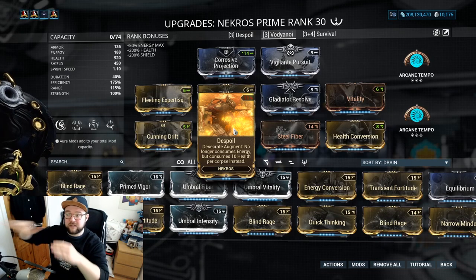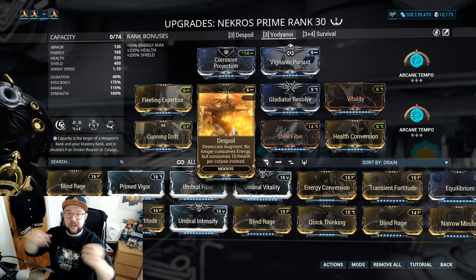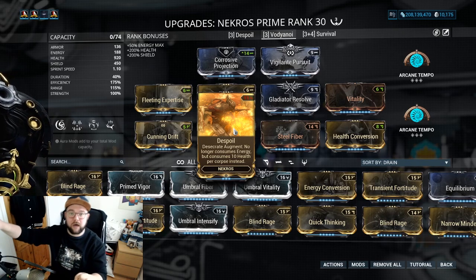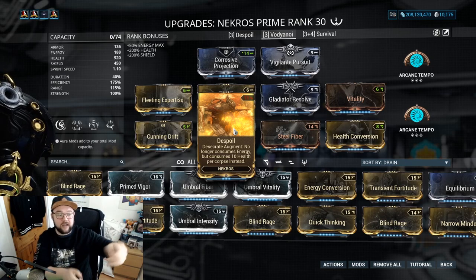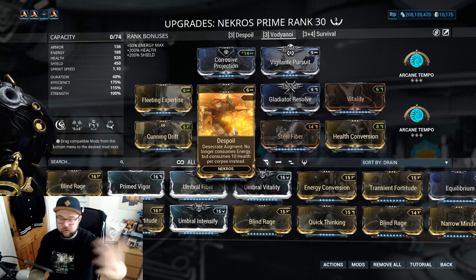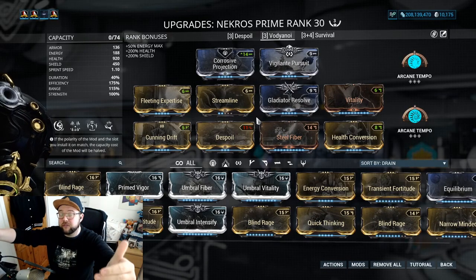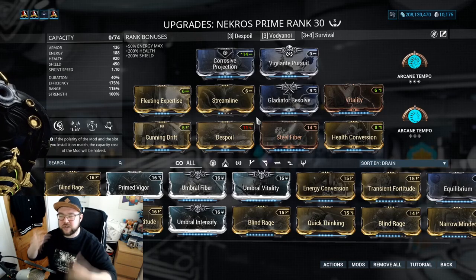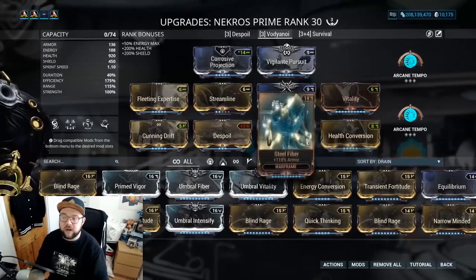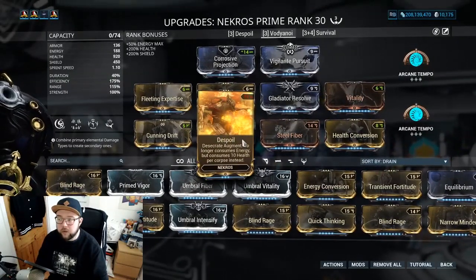Both are flipping coins independently — even if one Necros doesn't get extra loot on the top half, the other might get heads on the bottom half and you get an extra drop. Necros will always consume a corpse, so you don't want to kill too fast but you also don't want to kill too slow. For survivability I run extra health, extra flat armor, and more flat armor from picking up health orbs. Despoil is really good here — in the arena you start with no energy.